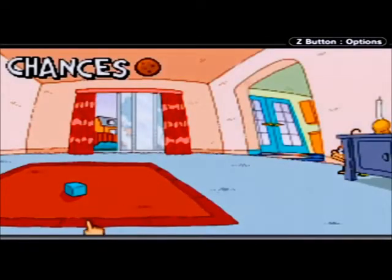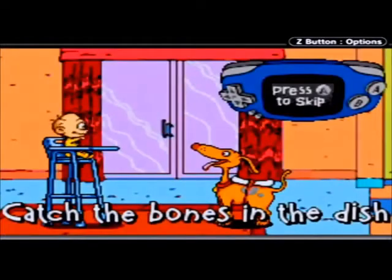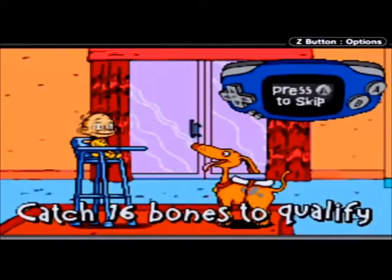What's this? Nothing I can do anything with. Catch the bones in the dish — control Spike using the D-pad.